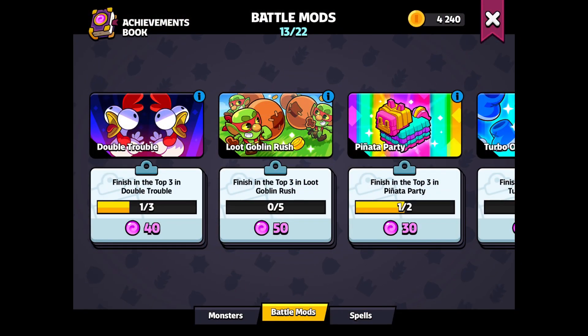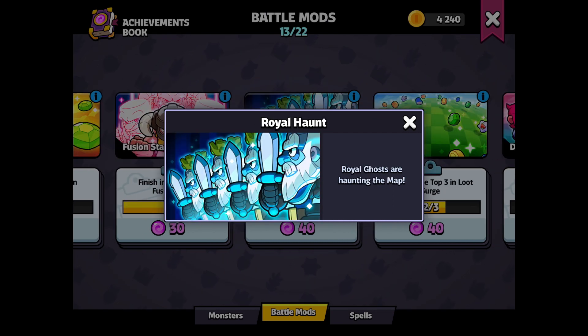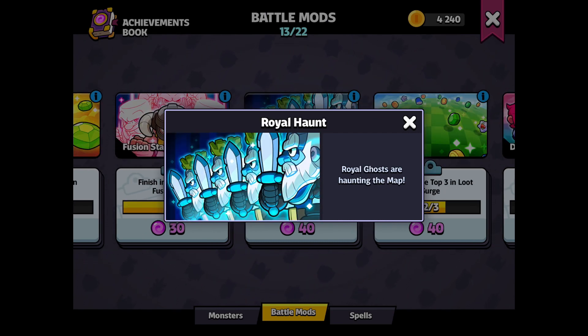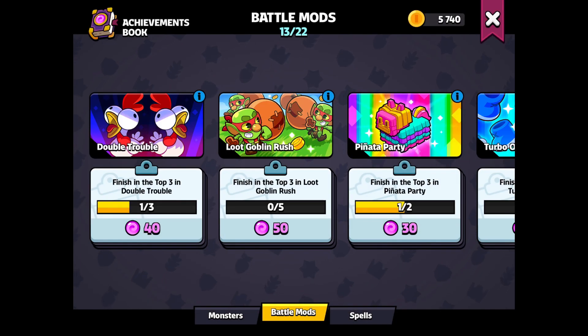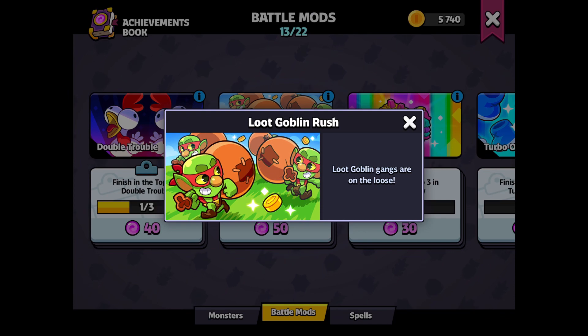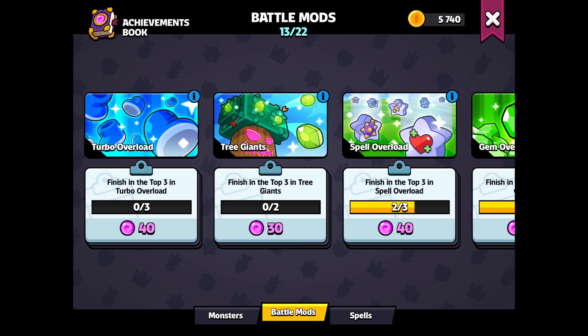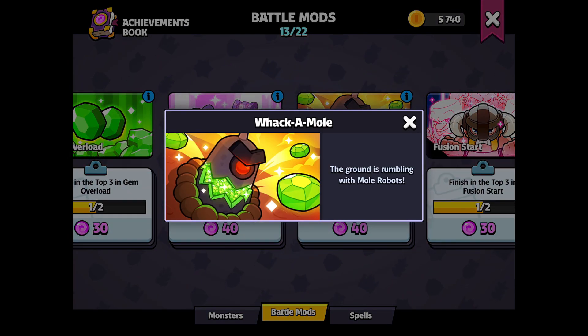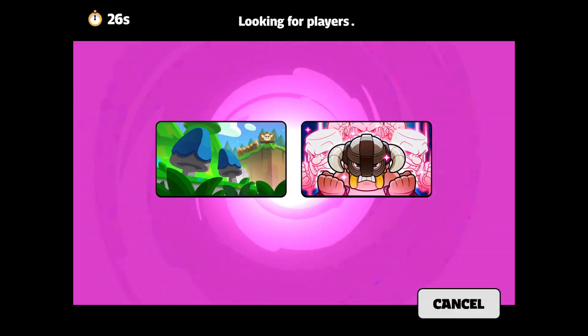The modes you should use Bow in are Loot Goblin Rush, Piano Party, Whack-a-Mole, Royal Hunt, and probably the least is Tree Giant — because he's in the middle, but Bow in the ending will do great killing that giant tree to get all its gems. The reason you should use Bow in all those modes is because the main objective is to kill bots to gain a lot of gems.